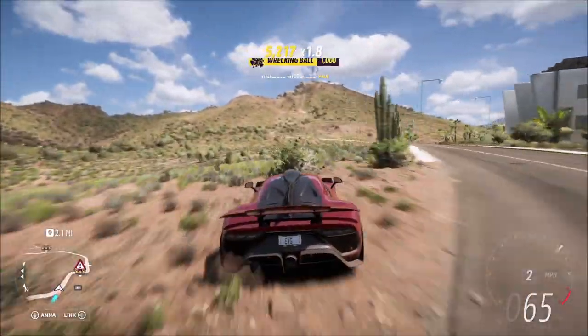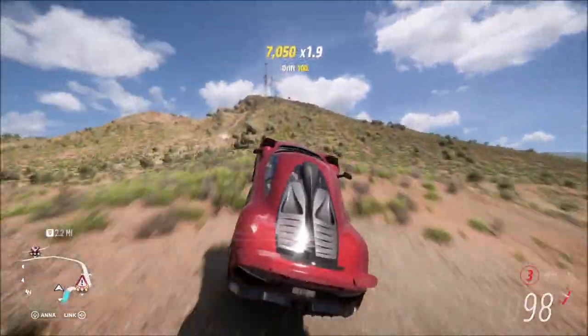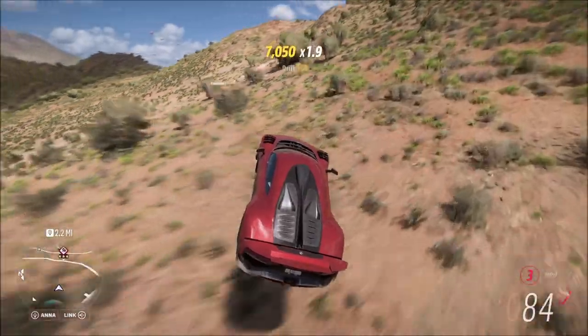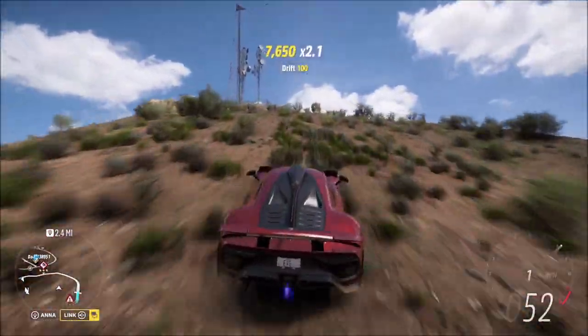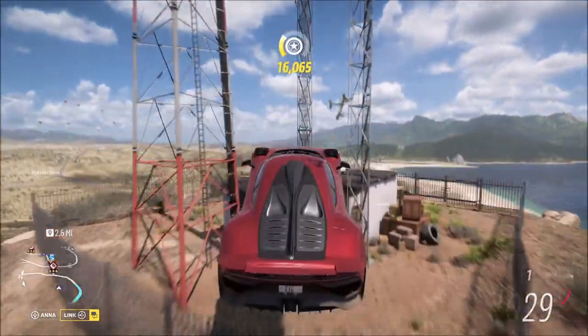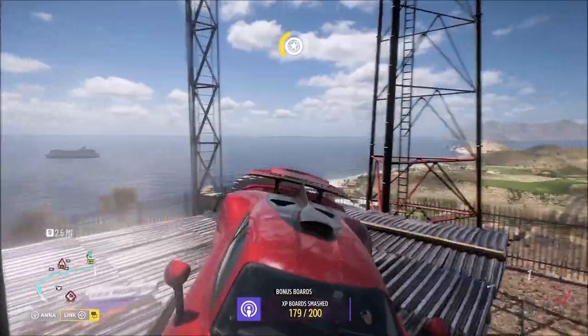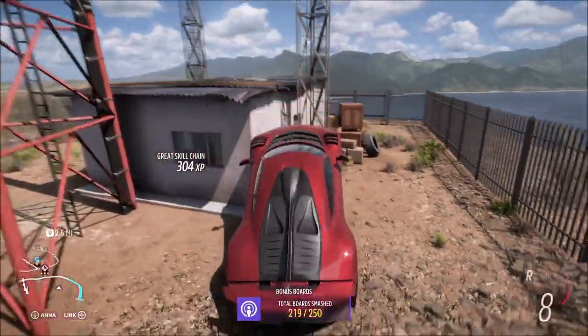It is actually fairly easy. The approach I took was from the hill coming up from the hotel. The XP board is located on the roof of a cabin in between these masts, and just before the fences there's this little jump here. You need to be going about 35 to 40 miles an hour when you're hitting that jump in order to land on the roof.